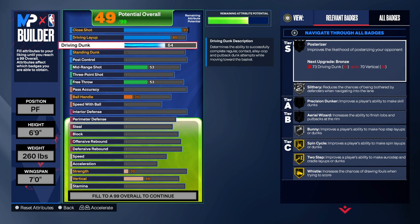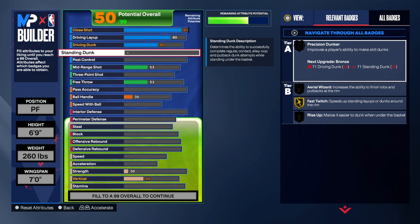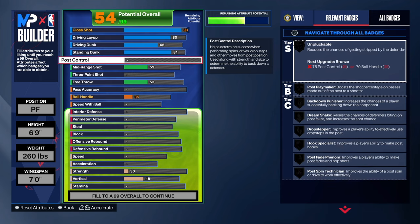For the standing dunk, we want to go up to 80 — that's gonna be really nice. Actually let's go 81 just so we can get precision dunker. Yeah, let's go 81 — why not?